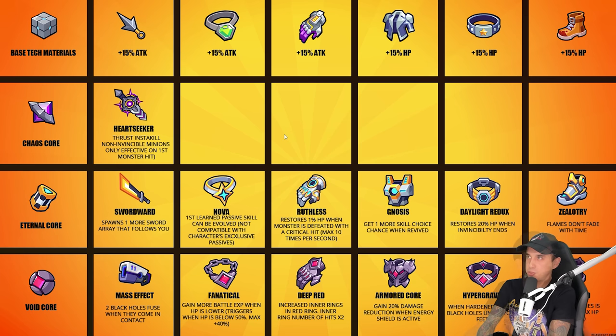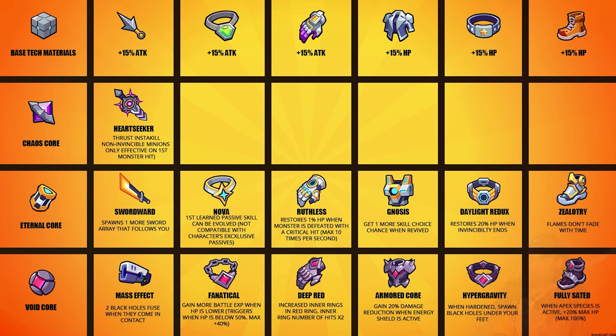I posted this on Twitter. If you want to download it, it shows all of the forge effects in Survivor.io. Instead of reading all of this to you, I'll just show it to you if you're interested. Check it out — take a screenshot if you want.